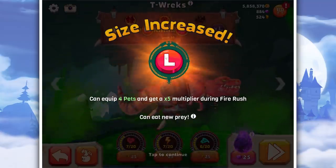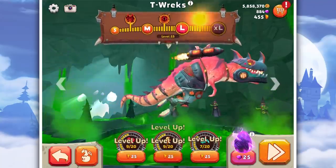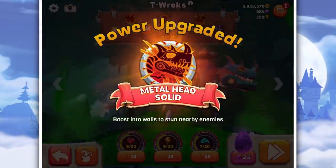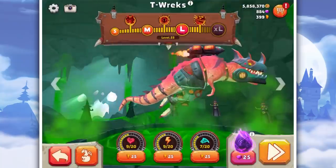Oh, have we just got a mechanical leg? Can equip four pets and get a five times multiplier during rush. We're turning into that T-Rex from Turok! Boost into walls to stun nearby enemies.